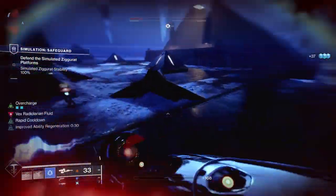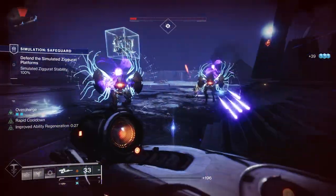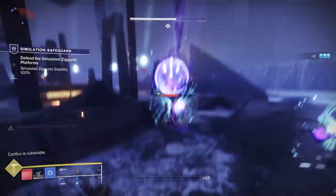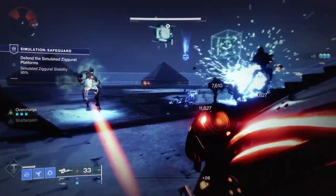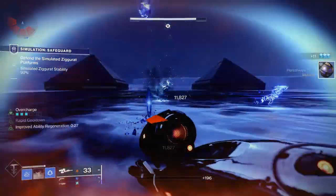For Fragments, I use Whisper of Fractures — melee recharges faster when you're near two or more enemies, which stacks on top of using Gambler's Dodge to get melee back quicker. Whisper of Bonds — defeating frozen targets grants super energy, so slowing and freezing enemies will allow me to get additional super energy. And then Whisper of Hunger — increased melee energy gained from picking up shards. So the shards I get from defeating frozen enemies also allow me to get melee energy back. You can kind of get a clue on what I'm trying to do here with this build.